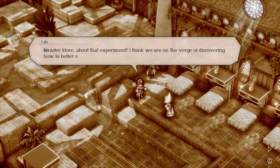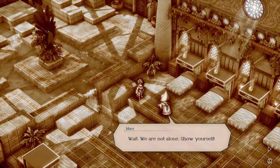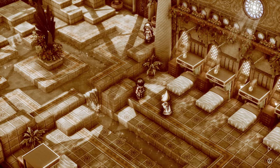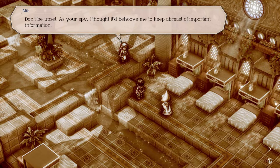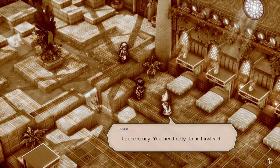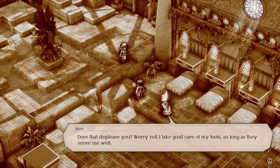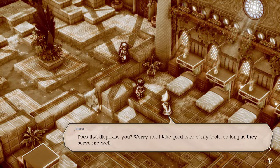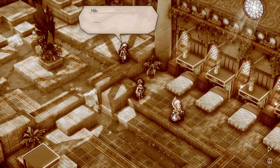Flashback: 'Minister Edor, about that experiment — I think we are on the verge of discovering how to better stabilize the subject.' 'Wait, we are not alone. Show yourself.' 'Milo, why do you eavesdrop on us?' 'Don't be upset. As your spy, I thought it would behoove me to keep abreast of important information.' 'Unnecessary — you need only do as I instruct.' 'But that would make me no better than a tool.' 'Does that displease you? Worry not — I take good care of my tools, so long as they serve me well. Should they act out of line, they will be disposed of.' That dude is cold-blooded.